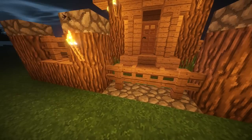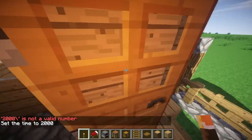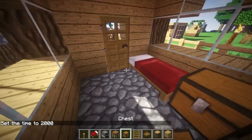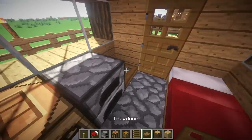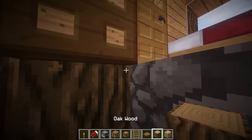Back to daytime. Let's get to work on the interior. I say we put the bed up here, we do a chest, a crafting table, and a furnace. And then in the corner, let's just do a trap door. And what will this lead to? The underground portion — my specialty, guys.